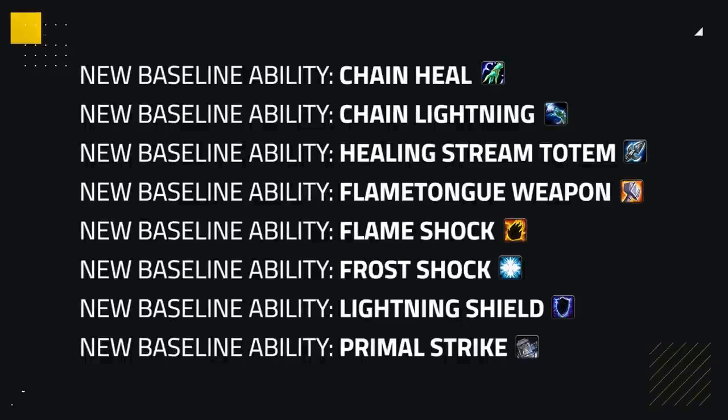Next up, let's take a look at Shamans. Class wise, Shamans are getting a few things back. All three specs now get Chain Heal, Chain Lightning, Healing Stream Totem, Flame Tongue Weapon, Flame Shock, Frost Shock, Primal Strike, and Lightning Shield back. Chain Heal, Chain Lightning, Primal Strike, and Flame Tongue Weapon are all not too great and don't really add much.